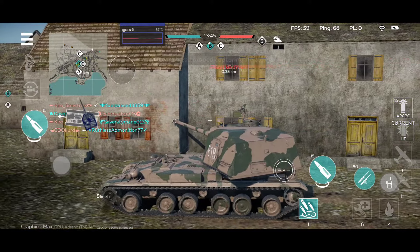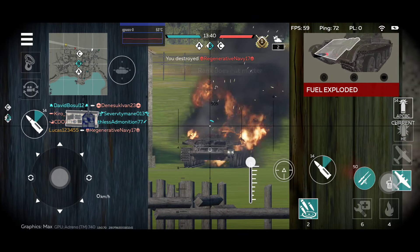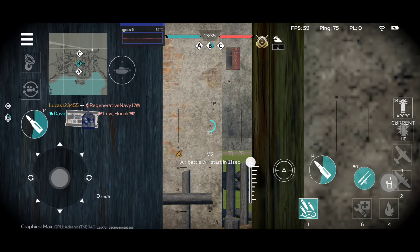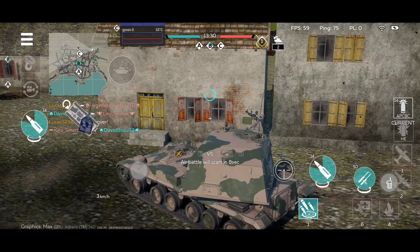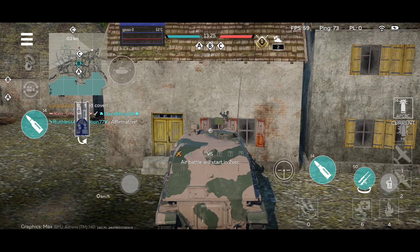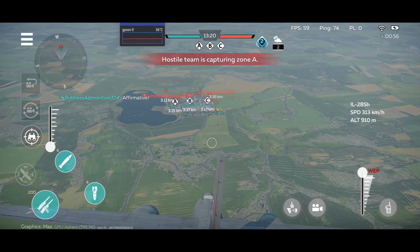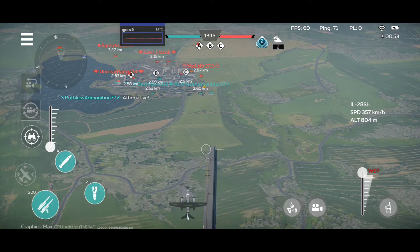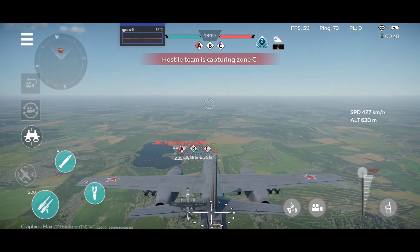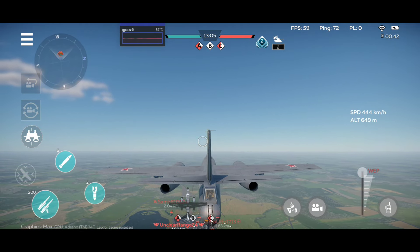Also worth mentioning, the vehicle is able to rotate the turret in a full 360-degree circle, which is — in the case of most tanks — very important, since you are able to position yourself in such a way to expose the hull as little as possible.